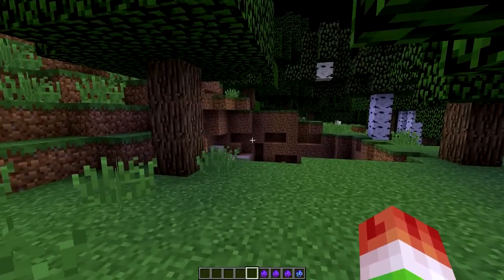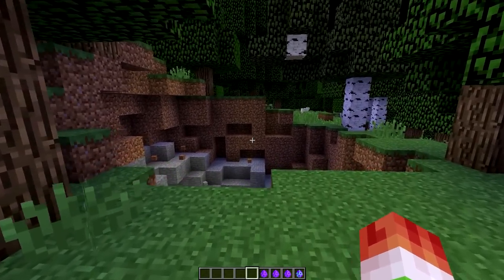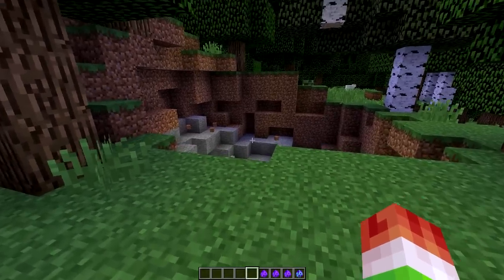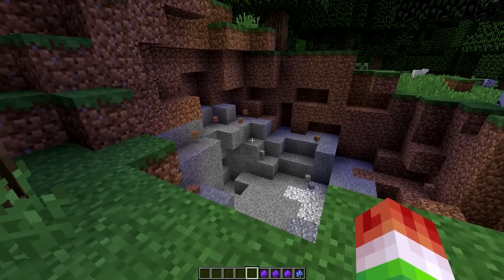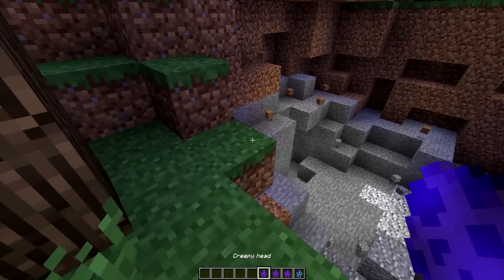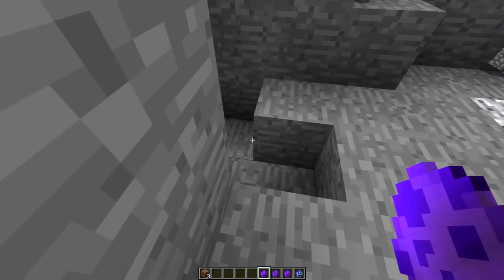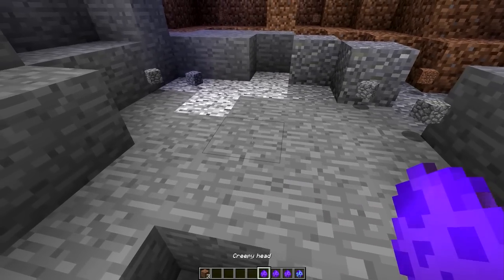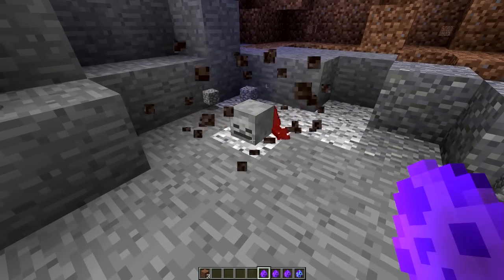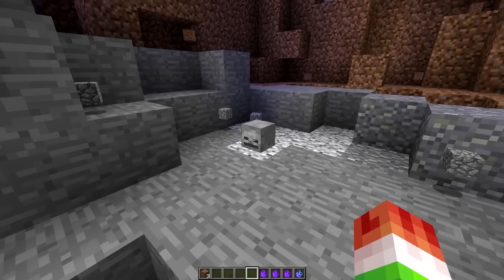It seems like he just doesn't care anymore. By the way, if you guys didn't know — troll TNT, when you try to break it, it automatically explodes. But it seems like he just doesn't care anymore. So now I think we need to scare him. We have the creepy head — let's peek around here. Yep, he's definitely down in the ravine. We're gonna place a creepy head right here, and once he gets close to it it's going to turn into Herobrine.